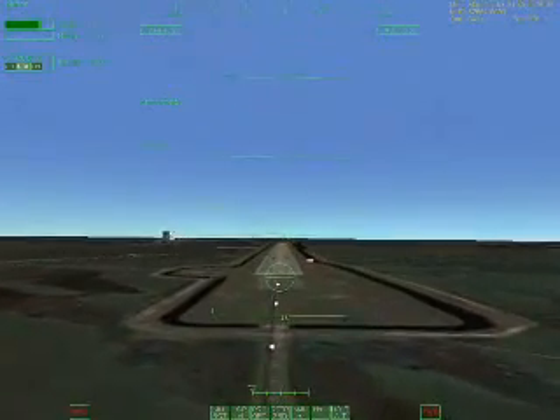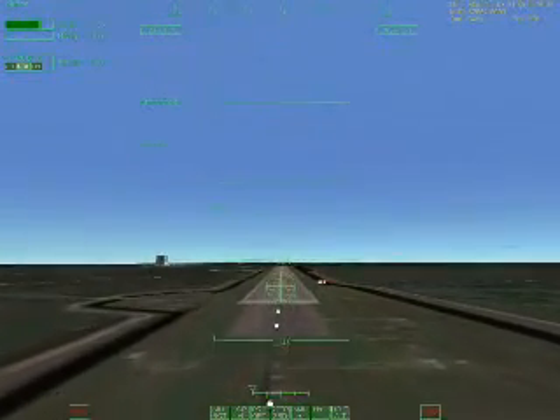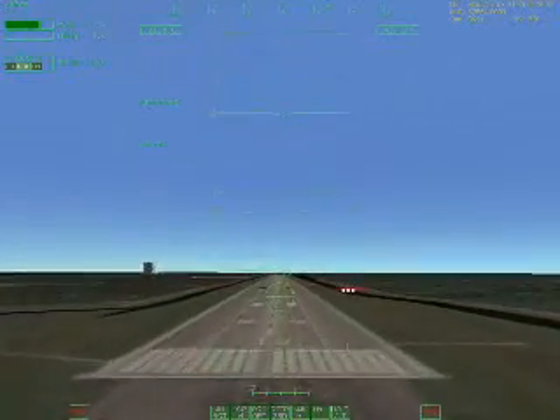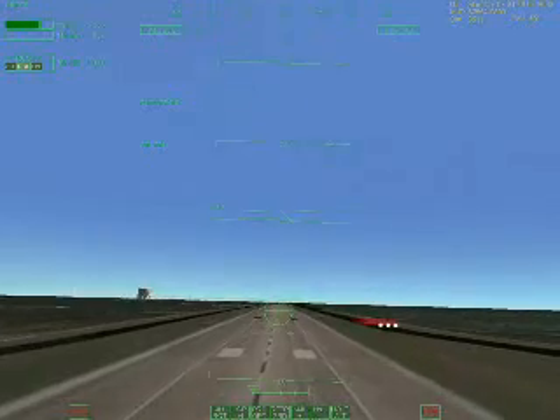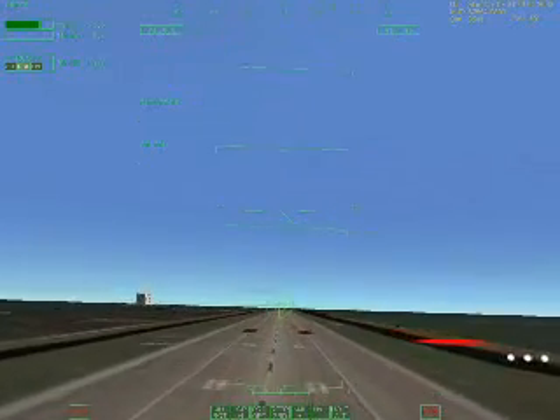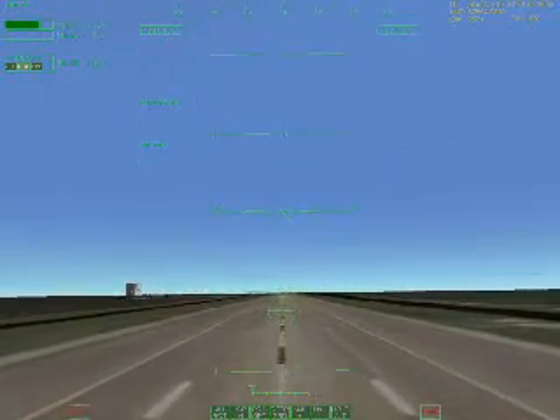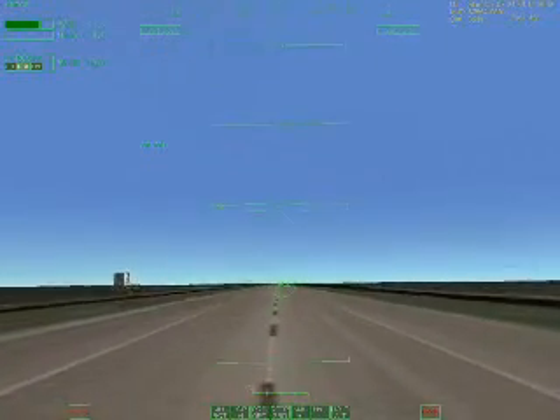100 feet, gear coming. Good alignment with the runway. 40... 30... 70... 50... 40 feet... 20 feet... 30 feet... 20 feet. Main gear touchdown.